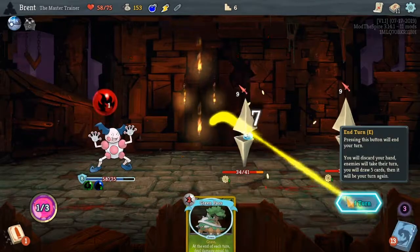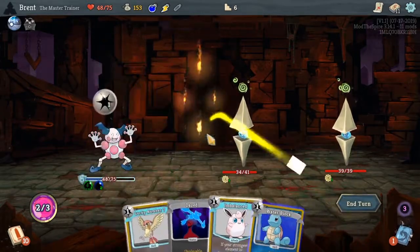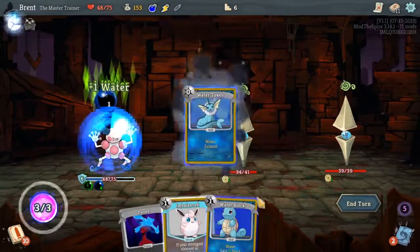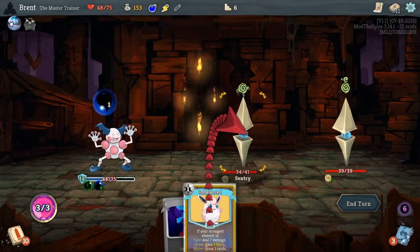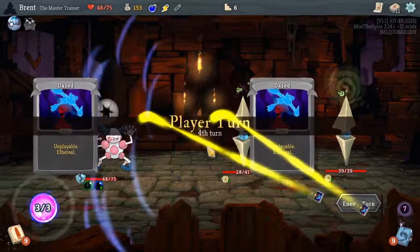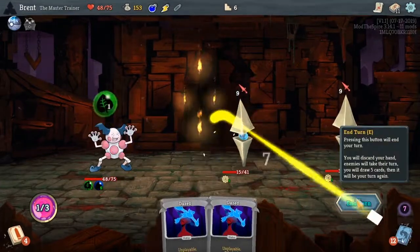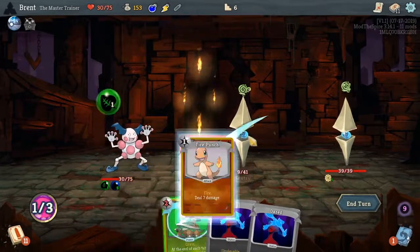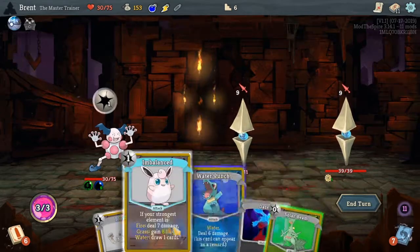For grass stack — this one's kind of useless honestly, I think I'd rather do a damage one. It didn't make this vulnerable this time — I wonder if it's when you stack normal, I need to try that. Normal block, lucky seven — a bunch of water but they don't do anything additionally besides gain water. Now we have four water, five water — imbalance is going to have us draw one card, which isn't as great. I gotta figure out what to use for the water — you could stack it pretty quickly but what's it good for? Grass block, normal punch, solar beam — I should have just done solar beam actually.